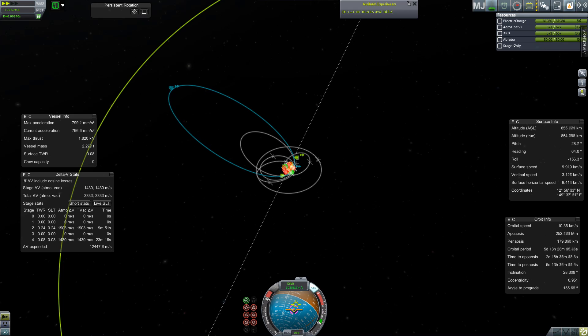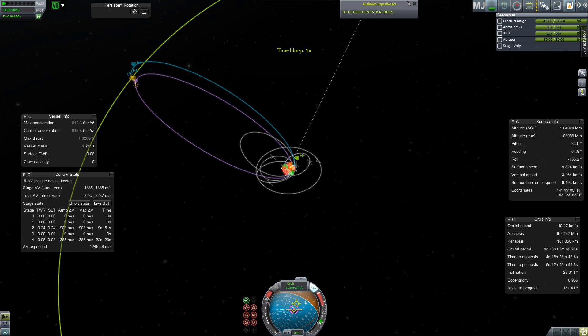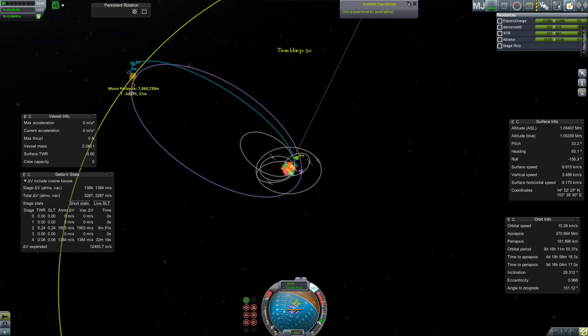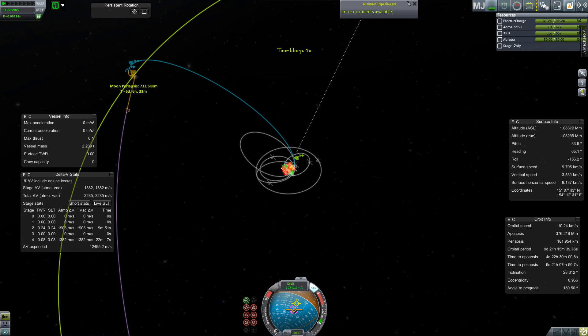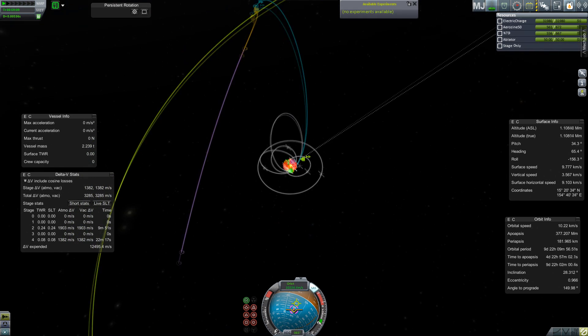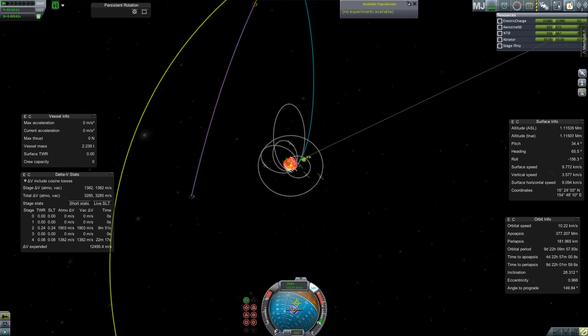We are just about as far as possible from the ascending or descending node, so we're not going to end up in the plane of the moon — not that that's ideal anyway. Just tweaking this, and 166 kilometres — that is a good approach distance. And it's also a good place to leave this mission. We'll be back in the next episode. Until then, I'm Scott Manley — fly safe.